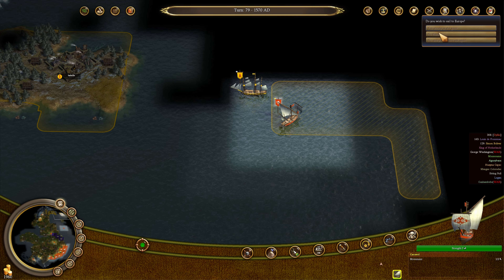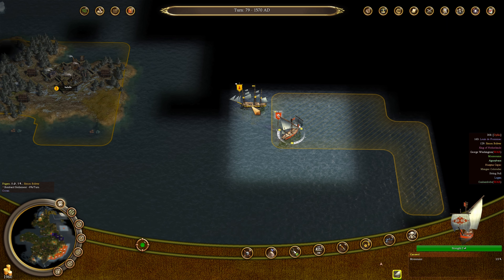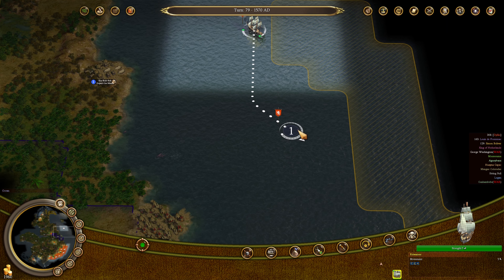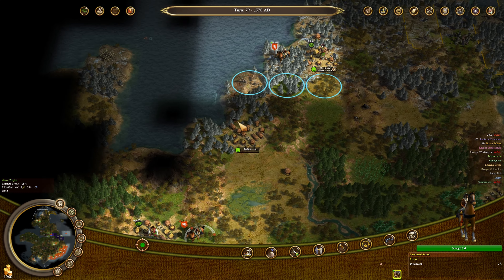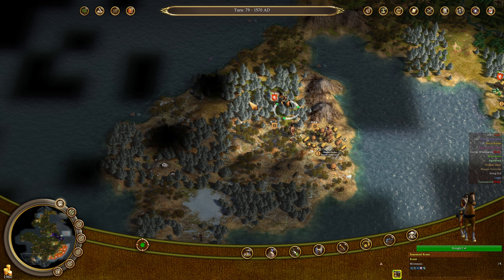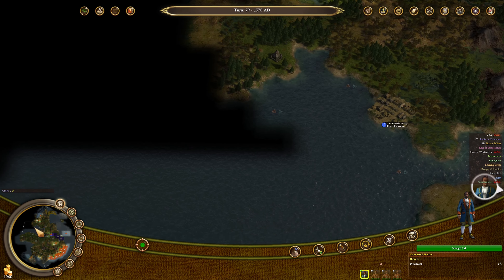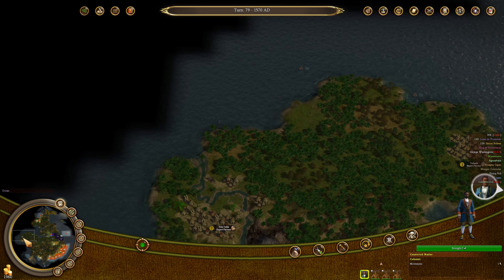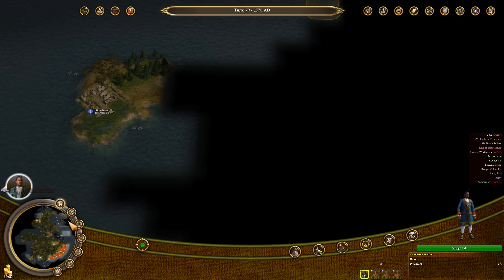Oh, is that a frigate? That is a frigate. That frigate can take on my privateer so I do not want to send my privateer up here. Looks like I'm just going to be harassing the French forever. That was kind of my worry — that the Spanish would get enough gold on hand to get some actual defenses, and they're on the other side of the map which makes it that much harder to reach them.